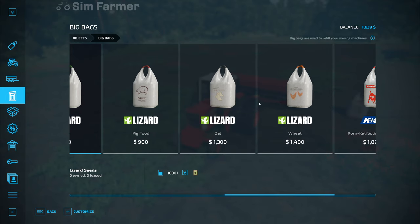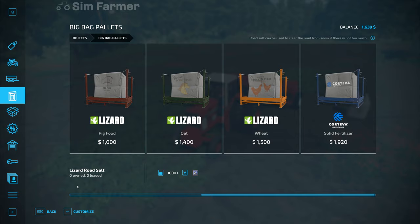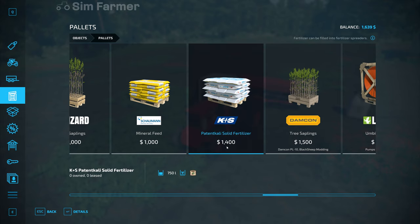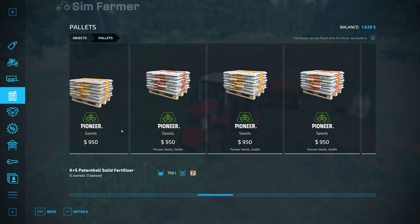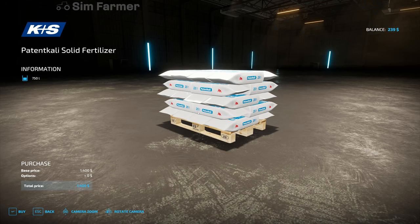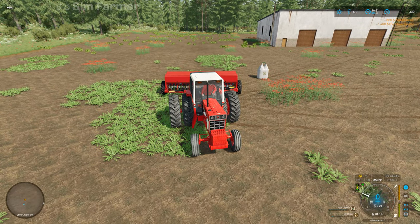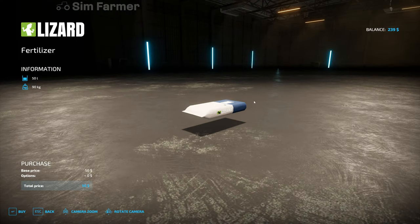That leaves us with 1,639 which is just a little bit short to get some solid fertilizer in a bag. I'm pretty sure these are the same price — yeah, 1,920. I don't think there's anything in the fertilizer pallets that we can quite afford. But that one's solid fertilizer at 1,400 and only 750 litres — we can actually afford that. So rather than get 1,500 of these little 50-litre bags, I'll go with one of those. I don't think I've ever actually used that pallet before.